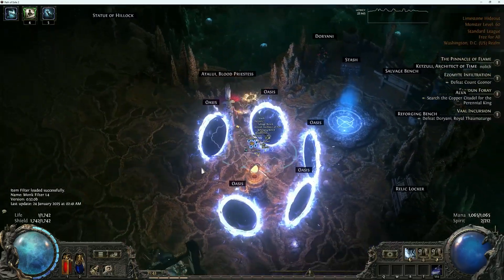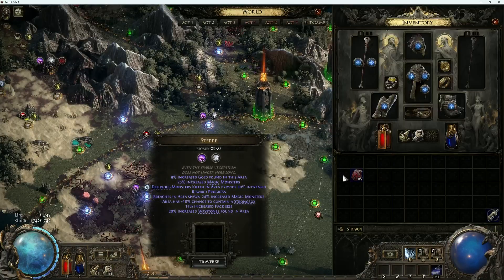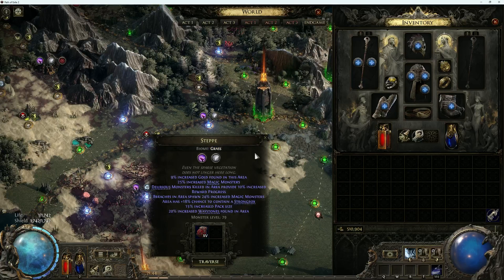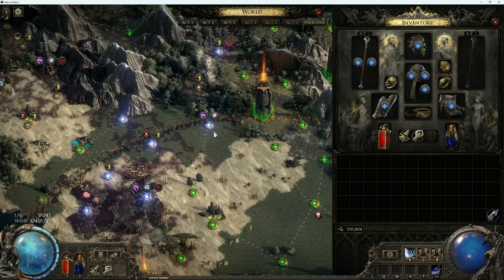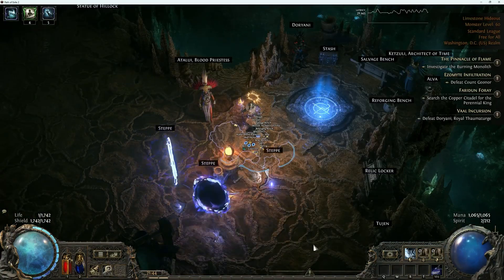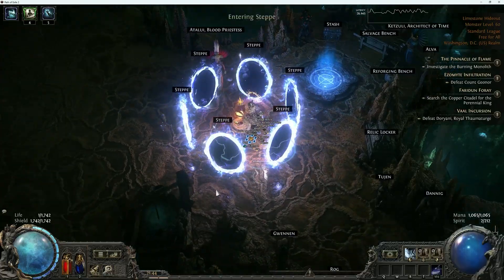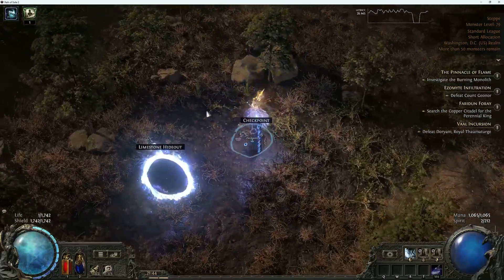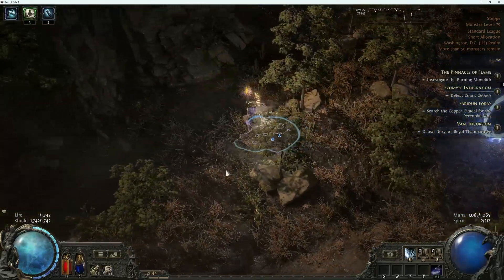Now just to show off what it looks like, I'm going to run a single map. I have a tier 15 map with increased quantity, rarity, and rare monsters — pretty nice. It has both breach and delirium on it. This is actually my second time doing this; the first time I died to an undeath effect about 35 seconds in, which is awesome, so I had to start over.